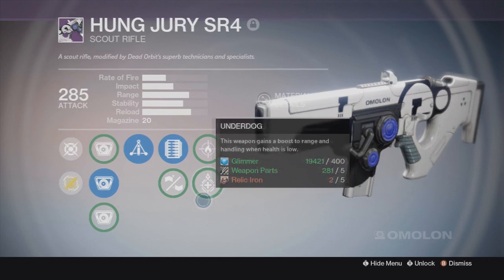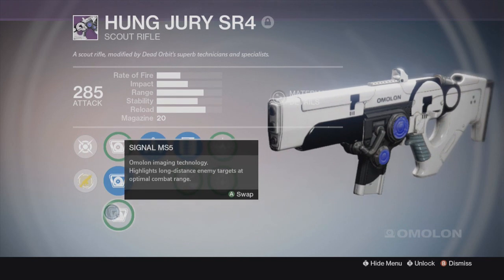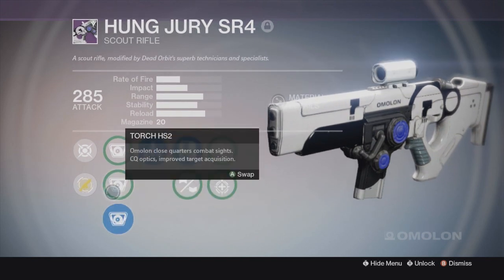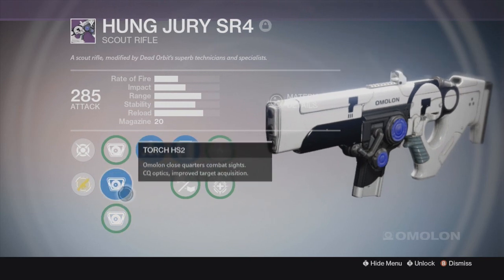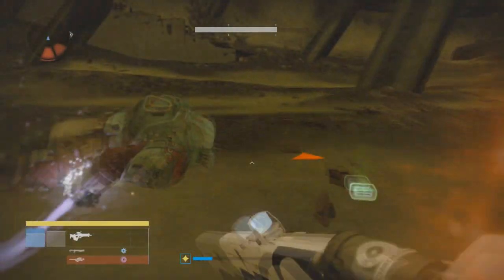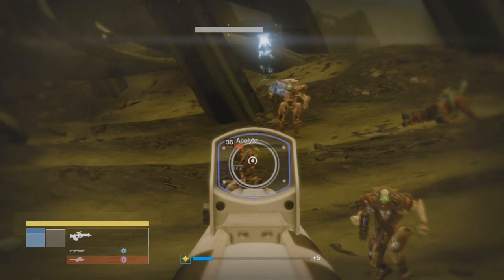Now the Hung Jury — this baby right here is best known as the best scout rifle in Destiny, legendary status anyway. Now with a range of 72, stability of 63, and a reload of 75, the Hung Jury has some of the best base stats of any legendary scout rifle in year 2. That's why it's well worth the sacrifice for some range and stability with the hand cannon style.